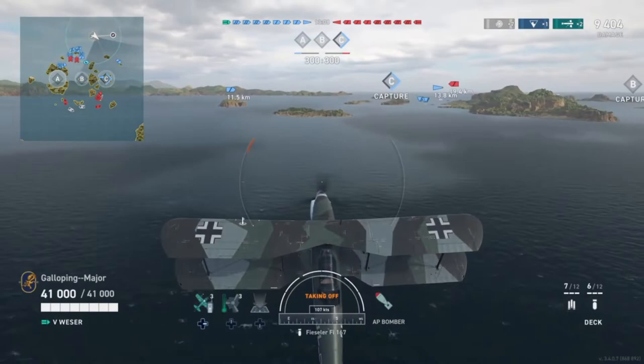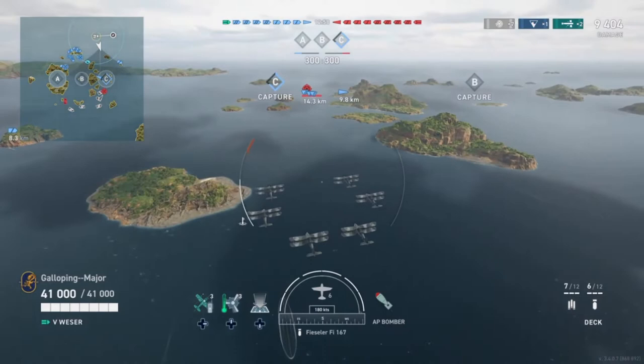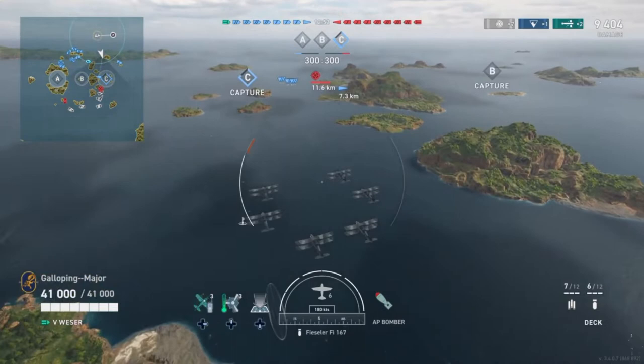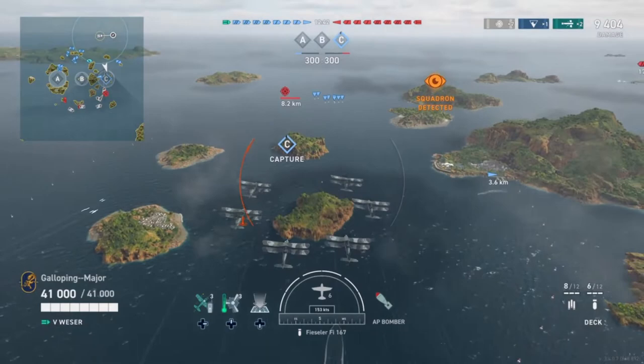Time to take the AP bombs up. Noting that my team's completely abandoned the left flank and is making a run for the island. So the Weiser — she almost could have maybe existed if they actually completed her. She starts life as the Seydlitz, which was initially going to be built as a light cruiser version of the Admiral Hipper-class heavy cruisers.